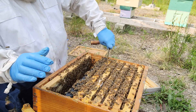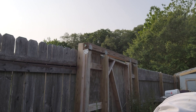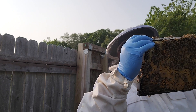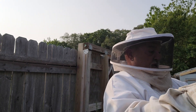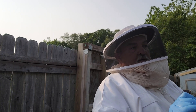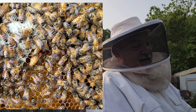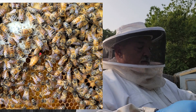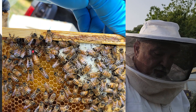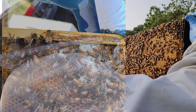Still no queen, but oh my goodness, she has been busy. I'm pulling this next frame out to show you why I know this queen's been busy. I want to see if she's on it first — I don't want to go through a whole bunch of gyrations if she's on the frame. She has been marked with a red mark on her head. The breeder does that, and the marks let you know what year that queen was. Years ending in three have a red mark. There are other colors — yellow, white — and each one corresponds to a year.